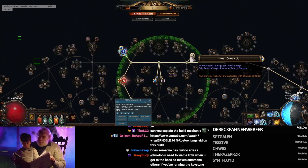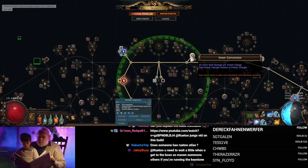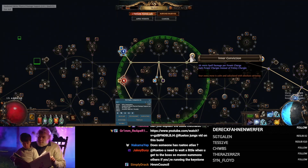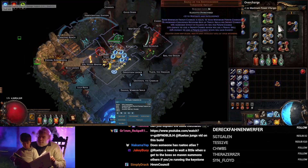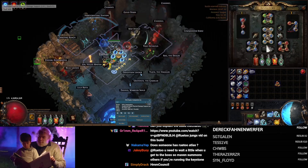You use Inner Conviction to give your power charges 3% more spell damage. But since you're generating minimum frenzies instead of normal frenzies, it bypasses the restriction. So you have the benefits of frenzy charges and damage, plus everything that comes with power charges.